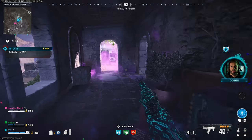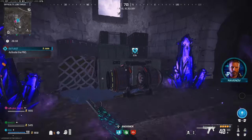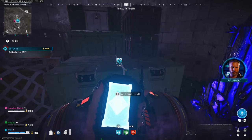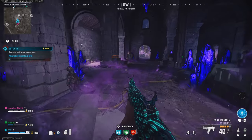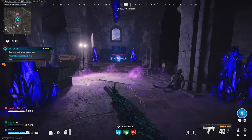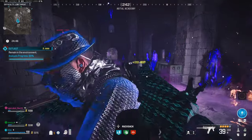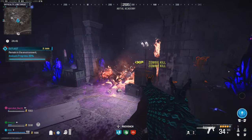Heading back to the actual mission, it will tell you to go to a designated location. For me it's like some church, and basically you just have to activate the PND. You stand there, hold square, and then you've got to wait for the percentage bar on the left hand side of your screen to go up to 100%. You'll be facing off loads of hordes of zombies and then eventually the contract will be completed.